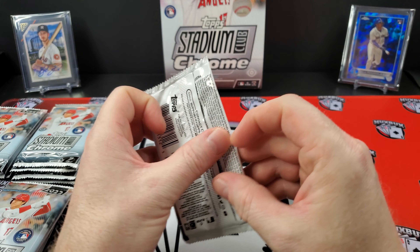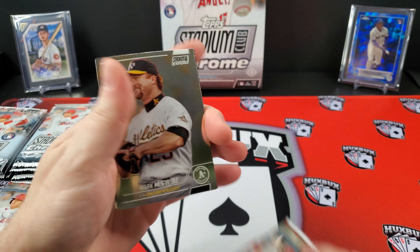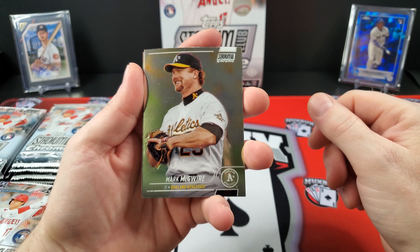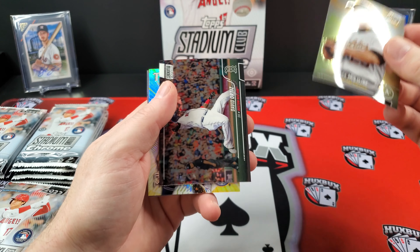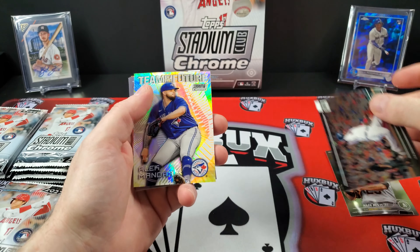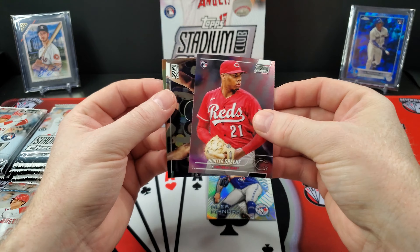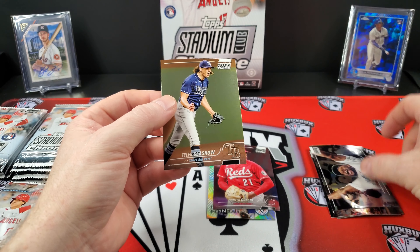Let's dig in and see what we got. For anyone not familiar with Stadium Club, it is photo-based — it's all about the pictures and the photography. Hopefully I do a little better identifying parallels here than in my Blaster video. There's a Mark DeWire. There's a David Ortiz — beautiful photography. There is the Team of the Future, a new insert. Hunter Green rookie card. Kirby Puckett. And a Tyler Glasnow.